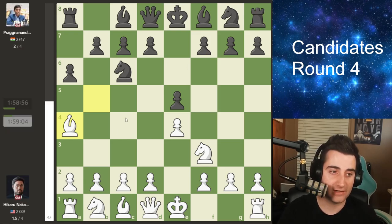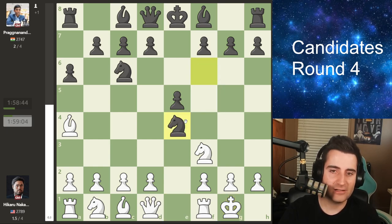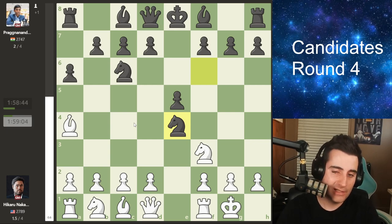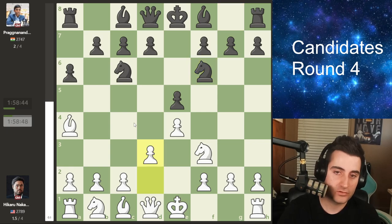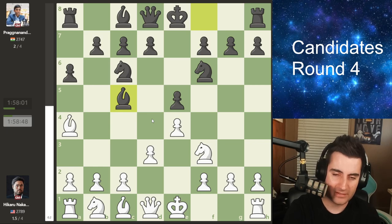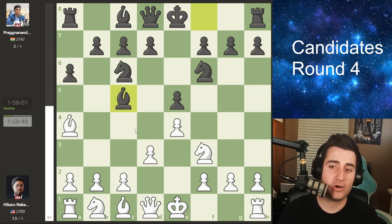He sticks to his guns and plays knight to f6. In round number 1, Farrugia castled — we have the move castles — but that allows knight takes e4. This is Praggnanandhaa's main move going into what's called the open Spanish. The only move to avoid the open Spanish is d3 to protect the pawn. So Praggnanandhaa goes bishop to c5.